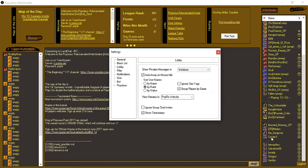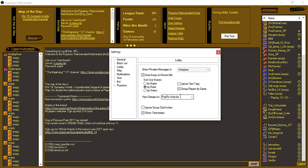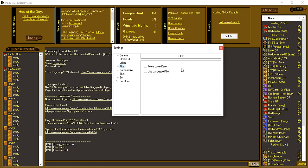You can watch streams of players — if someone was streaming you could right-click and go to View Stream, and it would come up either on the Populous Reincarnated website or the Twitch website. You can ignore group chat invites if you want, so when someone right-clicks you to create a conference, if you have that checked, people can't do that with you — it's a way of avoiding spam. Short timestamps: when people type you can see a timestamp; if you unselect it you won't see any timestamps.